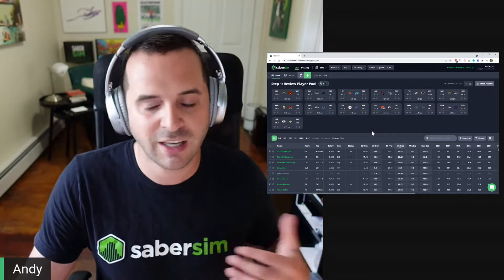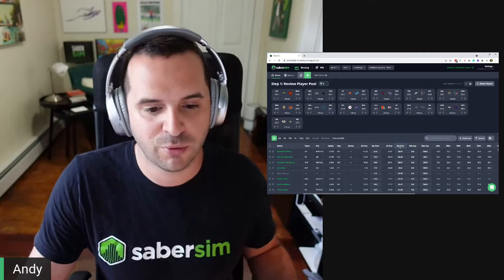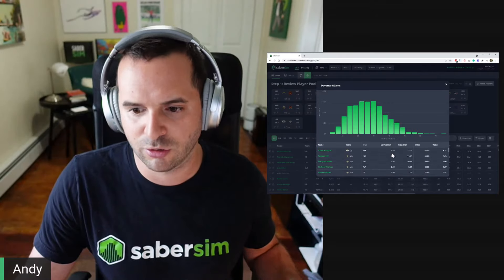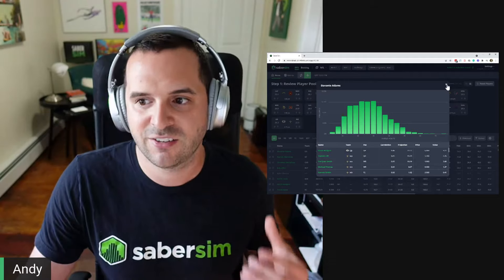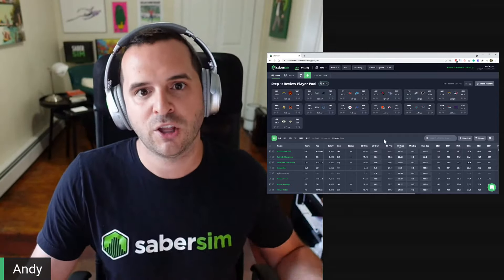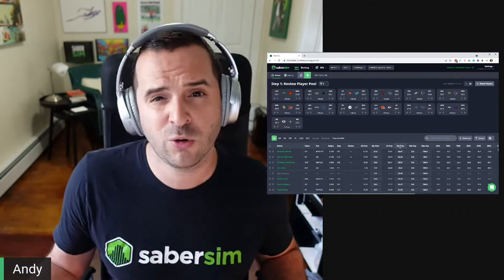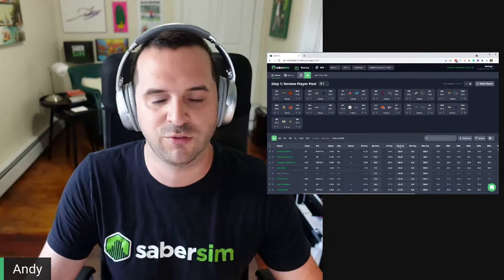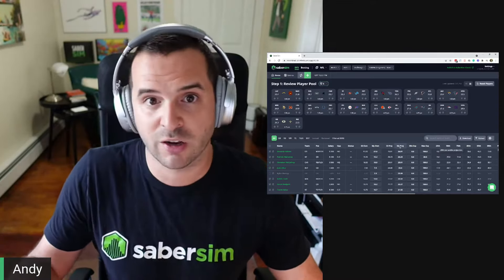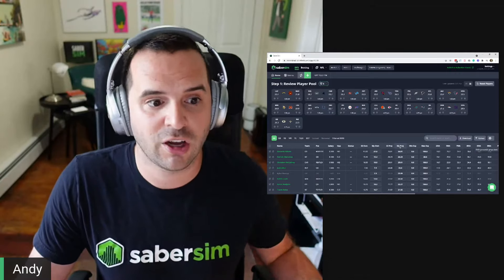We show average projections on the home screen because that's a good way to quickly compare players. But when you click on a player, that's where you see their full range of outcomes and their correlation to the other players in that game. It's this complete data that our optimizer actually uses to build lineups — the averages give you a quick look, but the optimizer pulls from the full range of outcomes. You also see our percentile outcomes, which can quickly show a player's ceiling and floor: the 25th percentile is a score the player will exceed 75% of the time (generally their floor), while the 95th percentile is exceeded only 5% of the time (generally their ceiling).